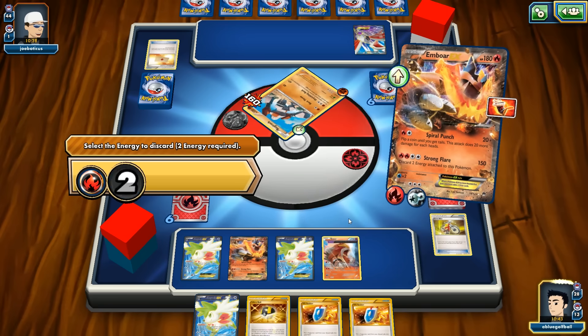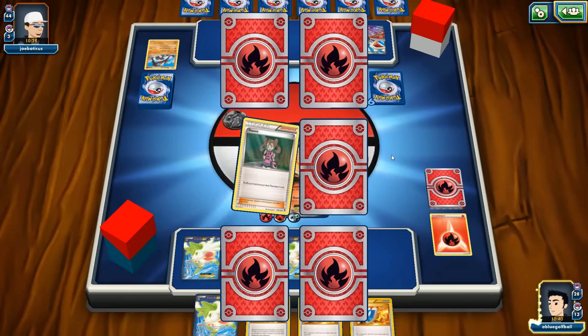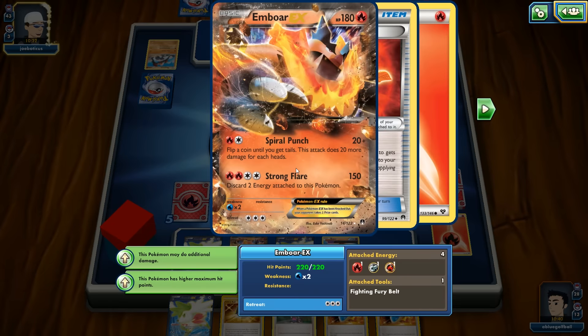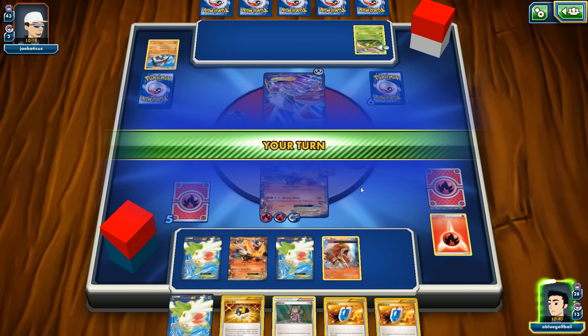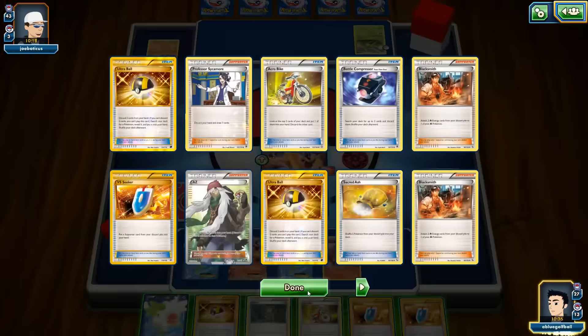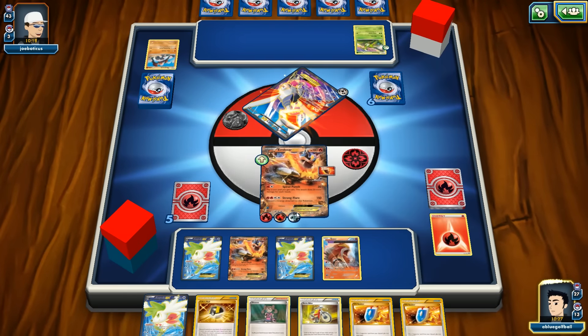Fighting Fury Belt hits for an extra 10, dealing 220 HP worth of damage potential. Lucky for us, the DCE did not get dropped onto the Skarmory — just a single Metal Energy. We should be able to knock out the Skarmory next turn. We go with Strong Flare, hitting for weakness — taking the knockout.